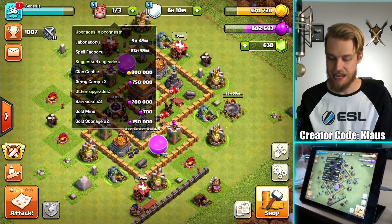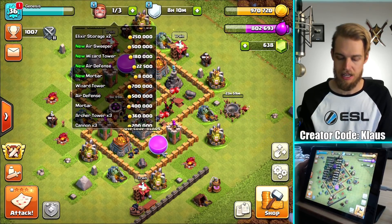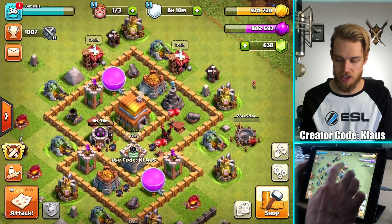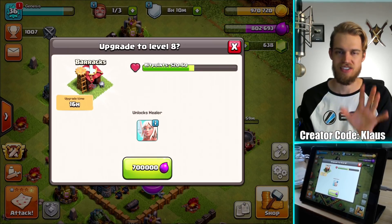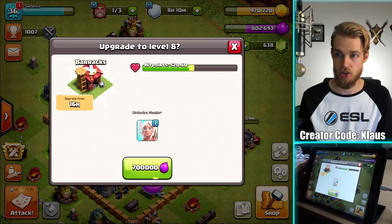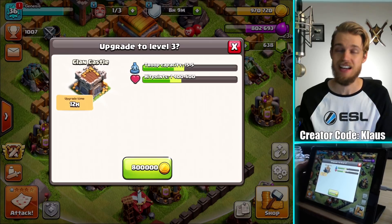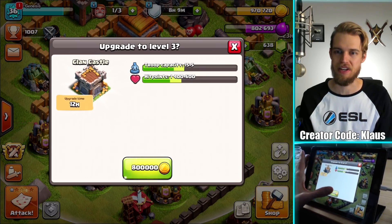Next, looking at the list — Clan Castle, we already talked about that, that's probably what I'm about to upgrade. We've also had the Barracks — those are expensive but they're good. I want to get to all the new defenses, but not until the offense and super important stuff is done. It's very clear what I need to do. The next thing would be the Barracks because they unlock the Healers. Town Hall 6 is the first Town Hall where there's never-ending potential in your attack — as long as you keep the Healers alive, they keep your troops alive. Keep them away from the air defenses and you're good. Healers are essential. I cannot wait to use them, but I have higher priorities, and one of those is the Clan Castle. 12-hour upgrade, 800,000 gold — bam.